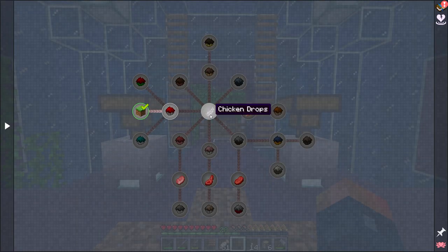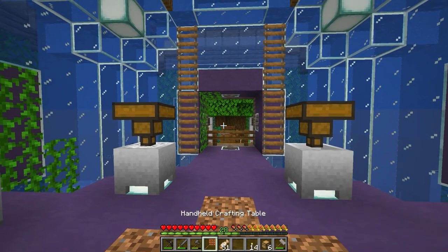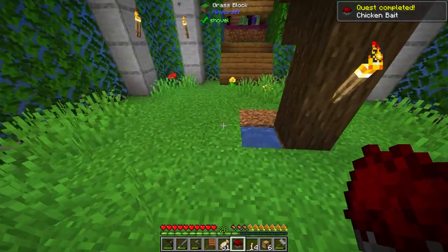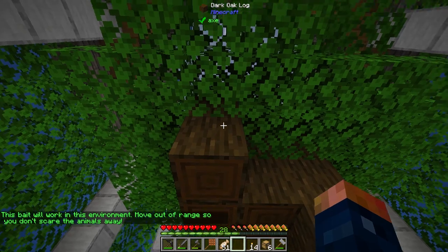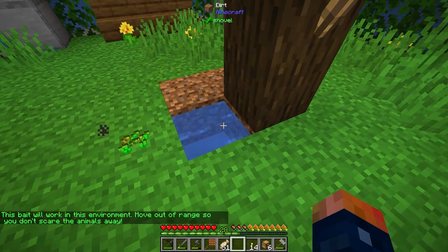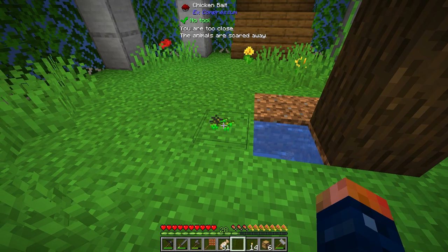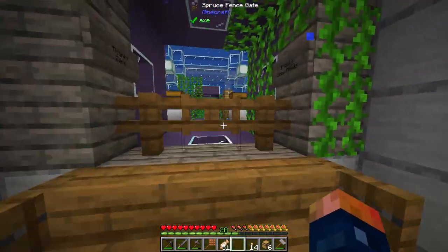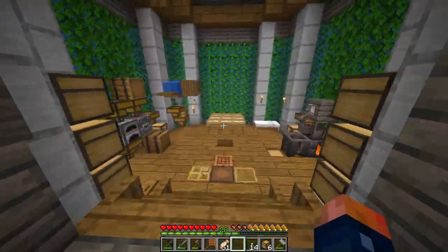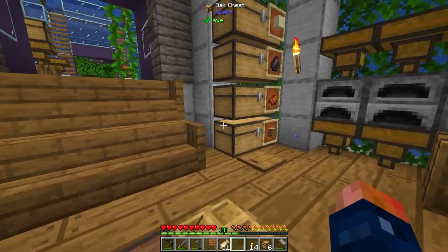Now that we have enough space, we might be able to get some farm animals to show up. So right here is some chicken bait and that's pretty simple to make. We can plant one of these for right now — once we get enough resources for more, we can plant some more. It does recommend having some environmental stuff, but I believe all it really needs is grass and some water that it can be next to. You are too close — the animals are scared away. Just move away, give it a little bit of time, and it'll work. It should eventually spawn.